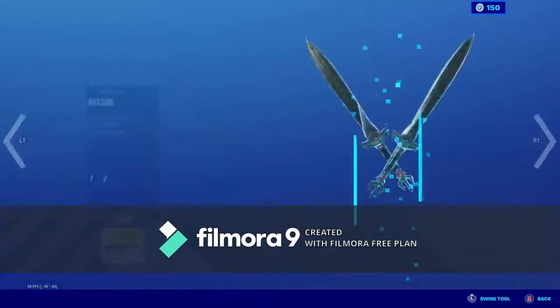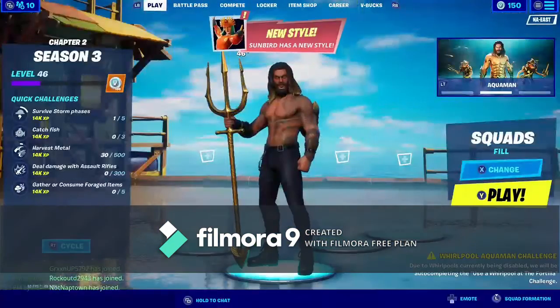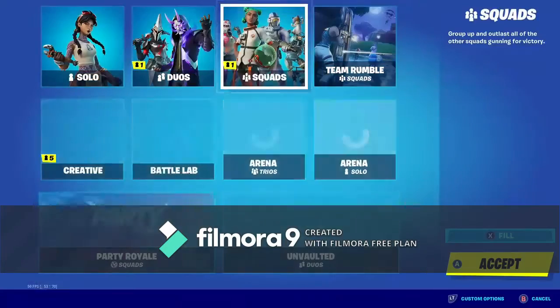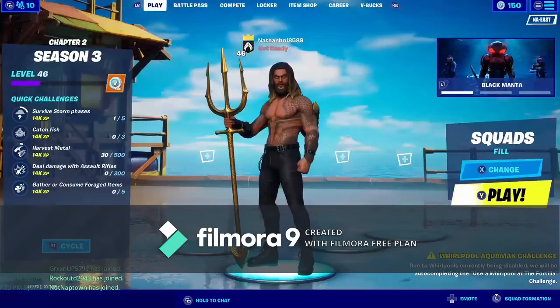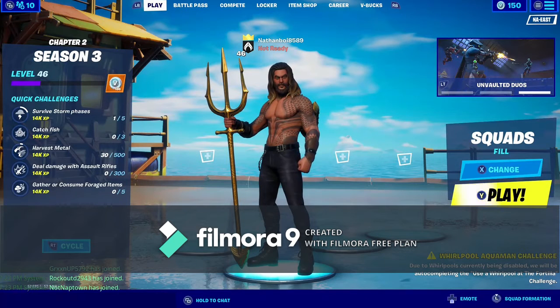And then Black Manta over here. Safari and Lotta. Today's LTM is Unvaulted — Battle Royale gameplay with a limited set of weapons made up entirely of vaulted items — and the standard modes. If you still had the Aquaman challenge to use a Whirlpool at the Fortilla, it was auto-completed because Whirlpools are disabled.